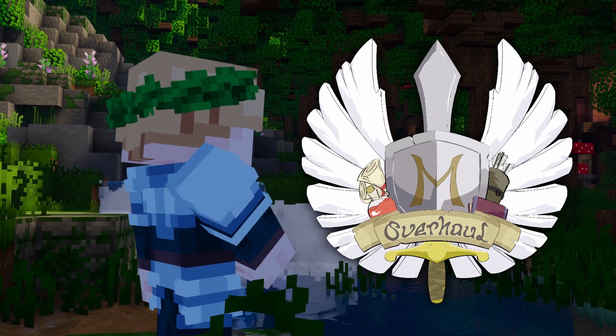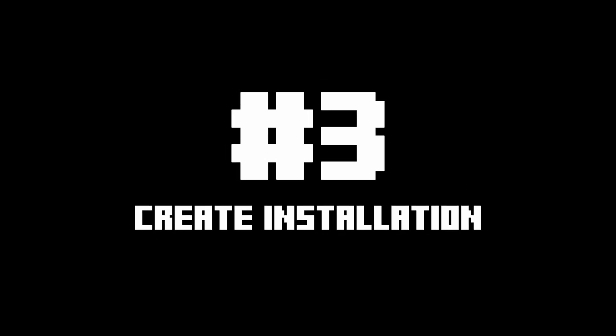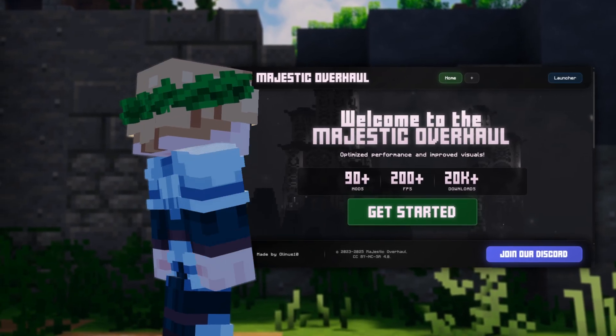Once it's downloaded, double click to open it. Just hit more info and then click run anyway. Here we go, here's the installer.